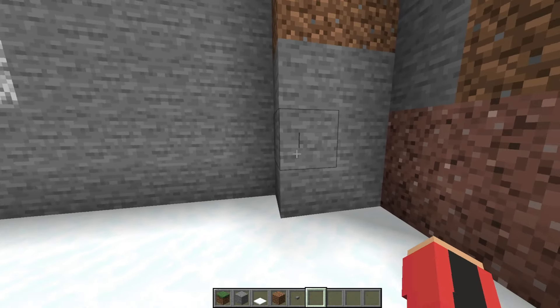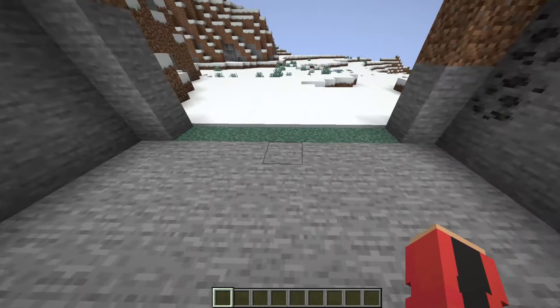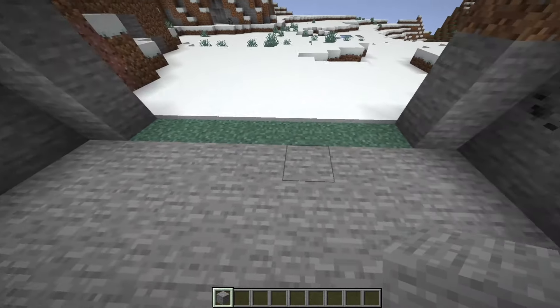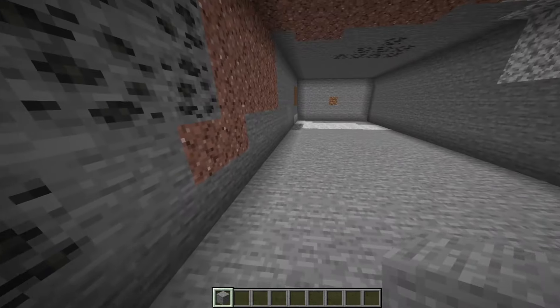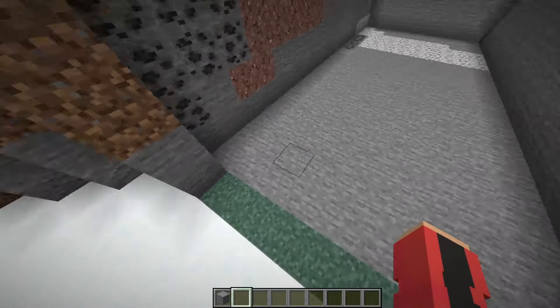Right here I'm going to grab our button and put it where it would go to open up the door. Inside, behind the doorway, we're going to dig out nine blocks behind this stone — not including the grass. This nine blocks inside makes a nine by nineteen room, five blocks tall — that's exactly what you want to dig out.